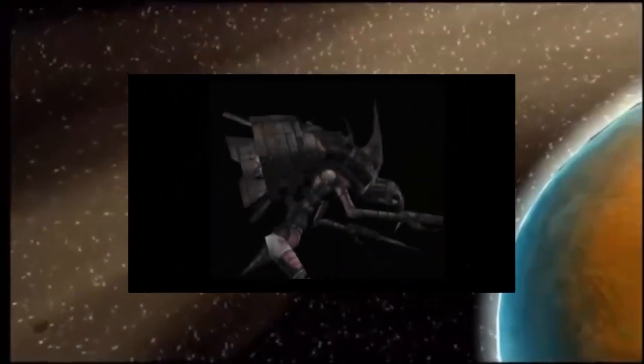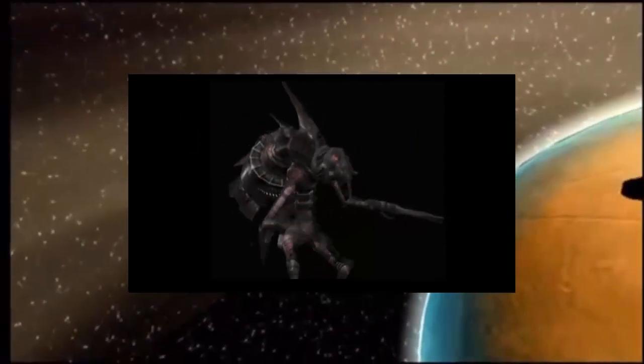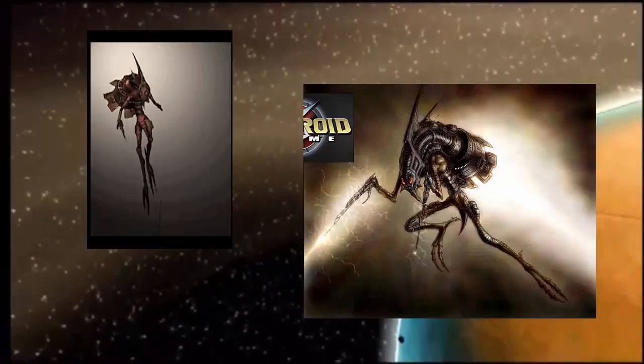Also scrapped during development was this odd flying insect styled enemy. Some people have speculated that this guy was either going to be a boss somewhere in the game, or he might have actually been an early design for the aerial pirates.